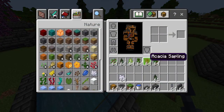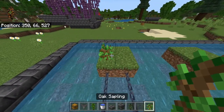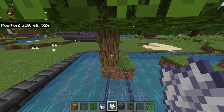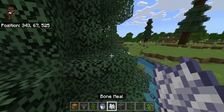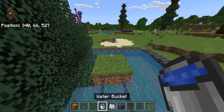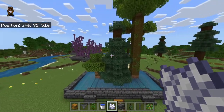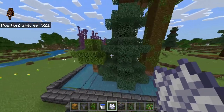Now grab whatever tree sapling you want — it doesn't really matter. Place your oak sapling down, grab some bone meal, or just wait for them to grow. You can see the oak grow right there. You can also grow spruce, jungle — just make sure you clear a little space for the bigger ones. You can grow acacia, or any other tree you want.